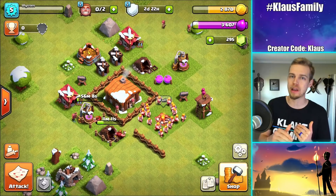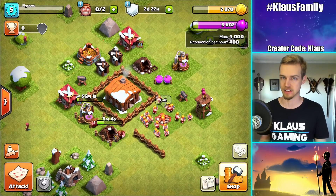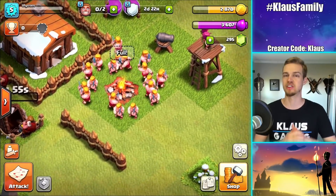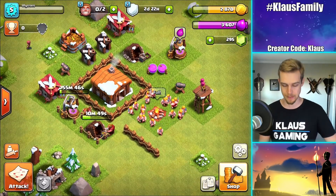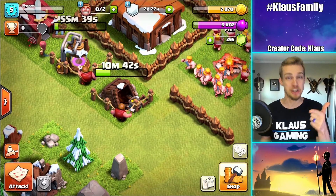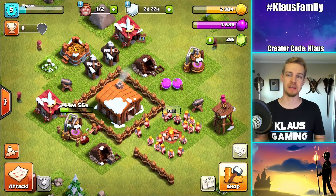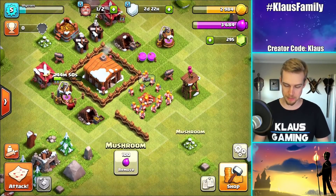We're basically stuck at two builders. So here's what I'm going to do - I'm going to quit recording, probably go get a drink, rest a little bit, because I don't want to go raid. I'm actually at basically max capacity elixir and I don't want to waste the loot by filling up my storages and then not getting anything else. Waiting until I have a builder available so I can upgrade something and make room in my storage is the very best strategy right now. Alright guys, five seconds to go before it's done - I literally sat here and waited, didn't gem anything.